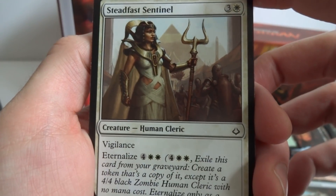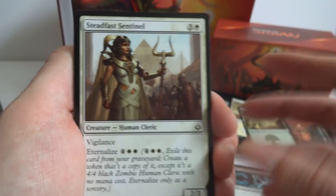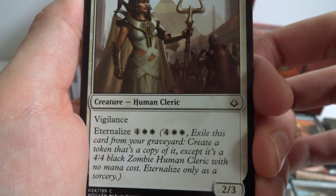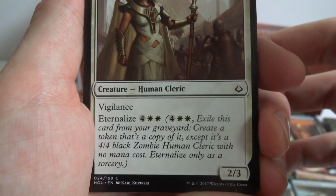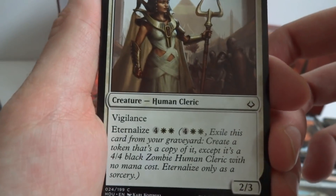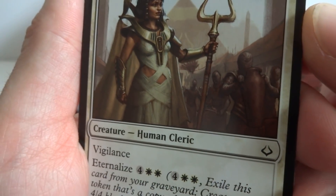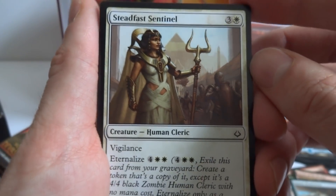This is Steadfast Sentinel — a 2/3 human cleric for three and a white, with vigilance, so it doesn't have to tap to attack. It has Eternalize for four and two white: exile this card from your graveyard, create a 4/4 black zombie human cleric token that's a copy of it at no mana cost. It should still have vigilance since it's a copy. She looks very serious, with the pyramids bearing the horn symbol in the background.